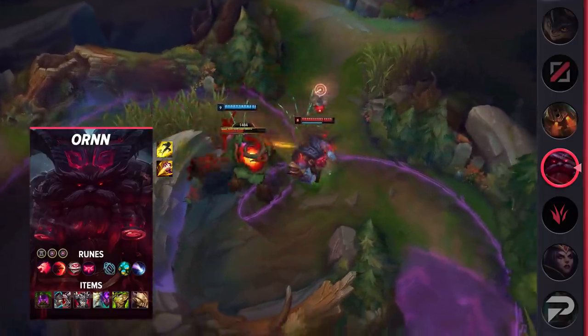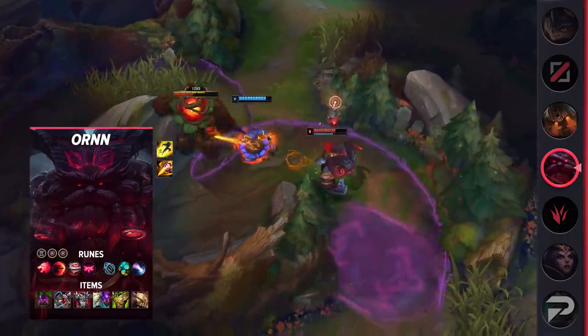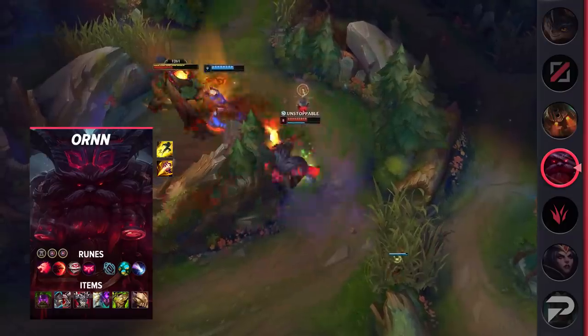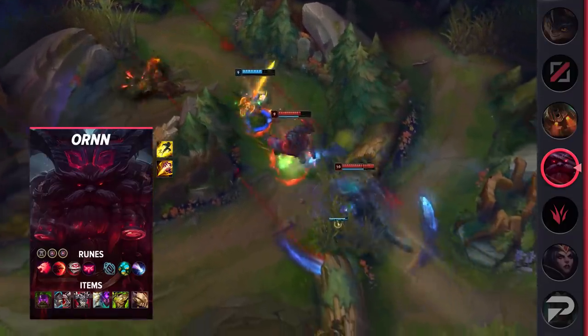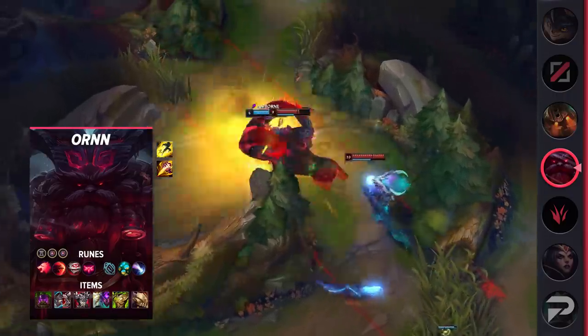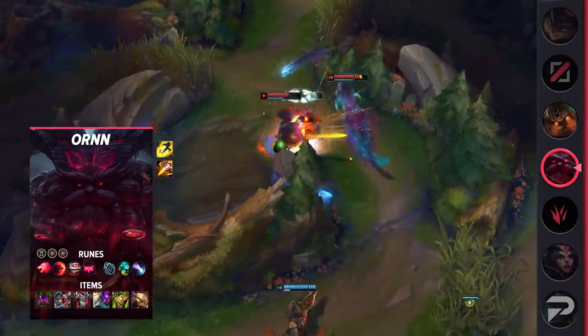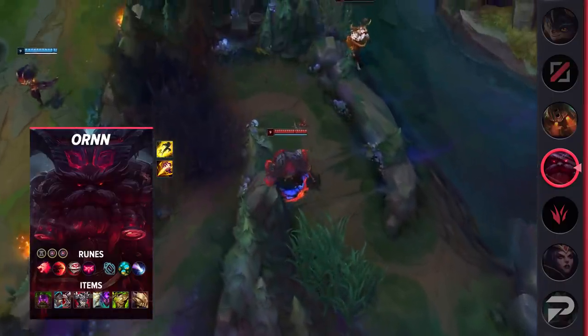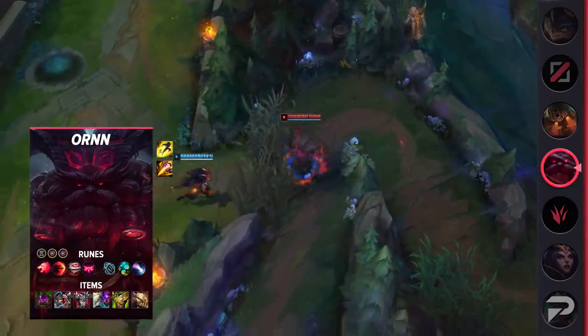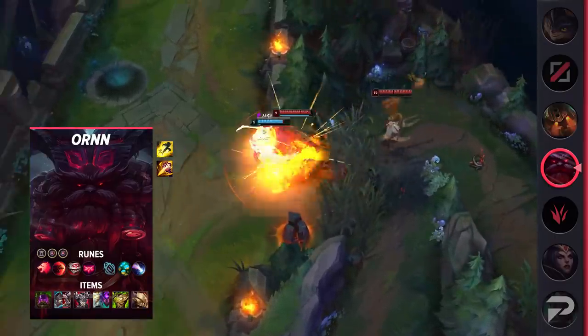If fights over objectives are about to break out, or you just need to hover one of your teammates to protect them from an enemy gank, Ornn is your guy. Of course, Ornn also scales very well, as he can upgrade his teammates' items later into the game and is a solid initiator at any point past level 6. For runes, you'll be running Predator, Sudden Impact, Eyeball Collection, Ingenious Hunter, Futures Market, and Approach Velocity, as well as Ability Haste and your choice of two defensive stats.